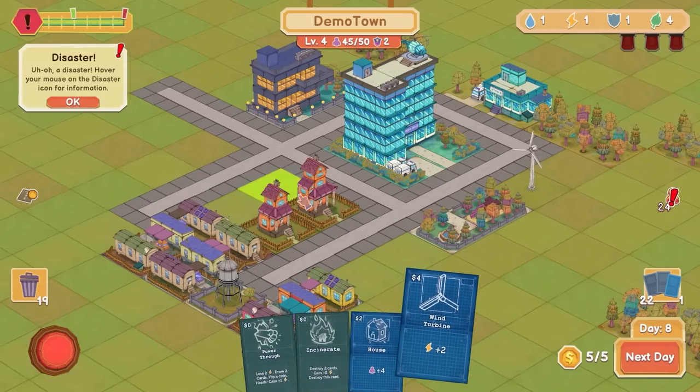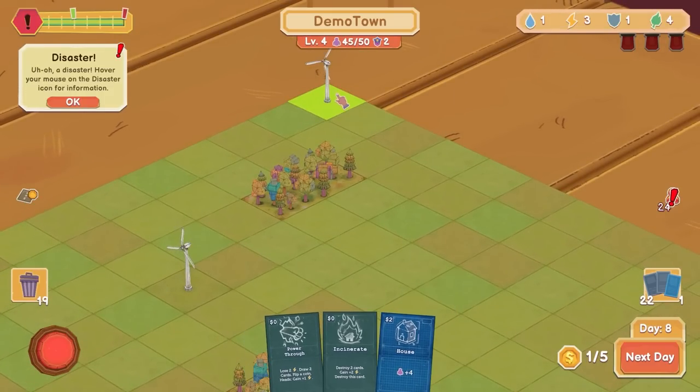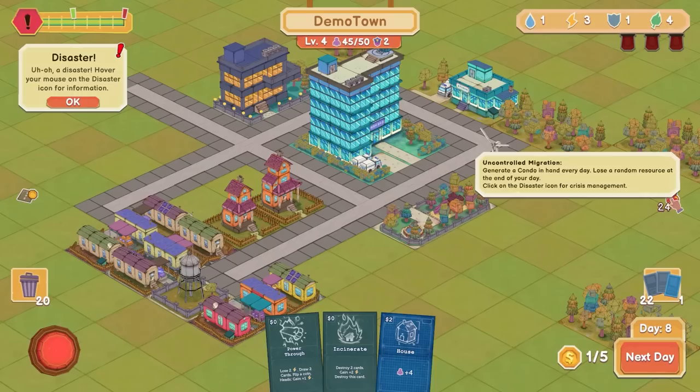I can't actually get a house yet, so let's just do a wind farm up there. What is my emergency? Uncontrolled migration — generate a condo in hand every day, lose a random resource at the end of the day. Uh-oh. That doesn't sound good.